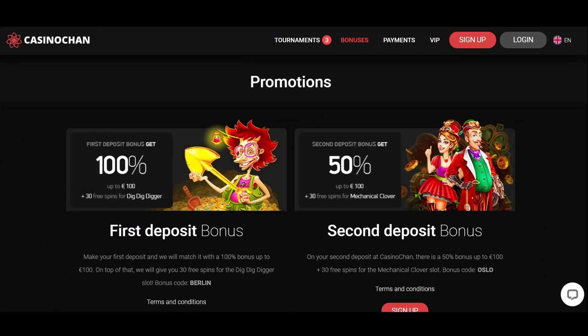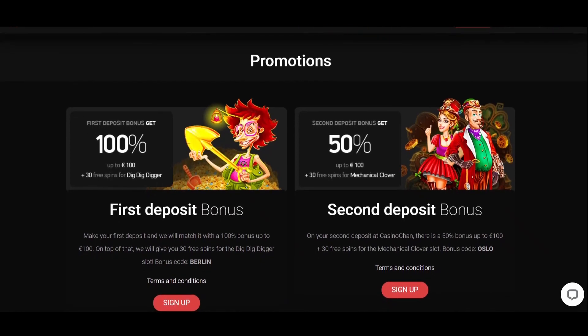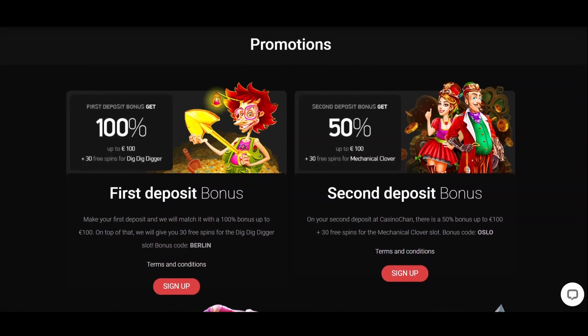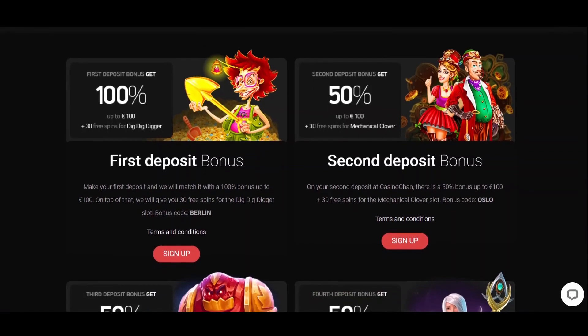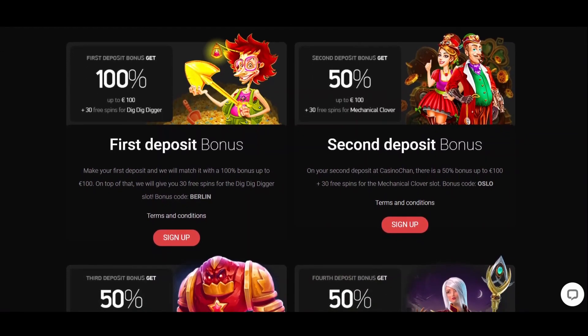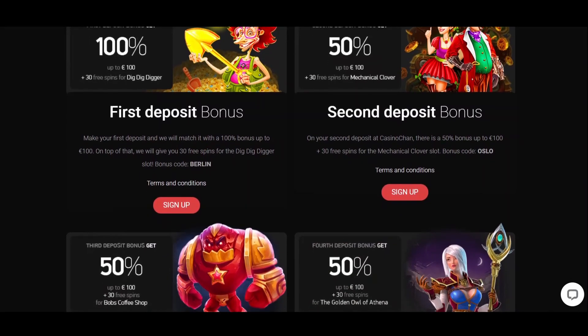Now for the welcome packages. Casino Chan offers 4 welcome bonuses for registration. Upon signing up and depositing, you'll receive the first matched bonus: 100% up to 100 euros and 30 free spins for the Dig Dig Digger slot game. To claim the deal, you should also enter the code Berlin when making the first deposit.